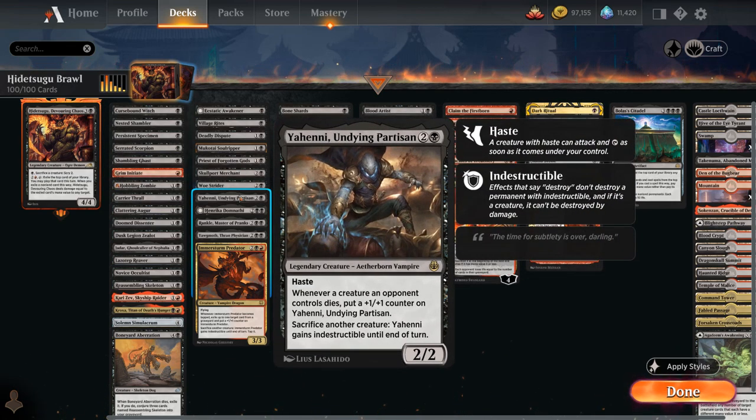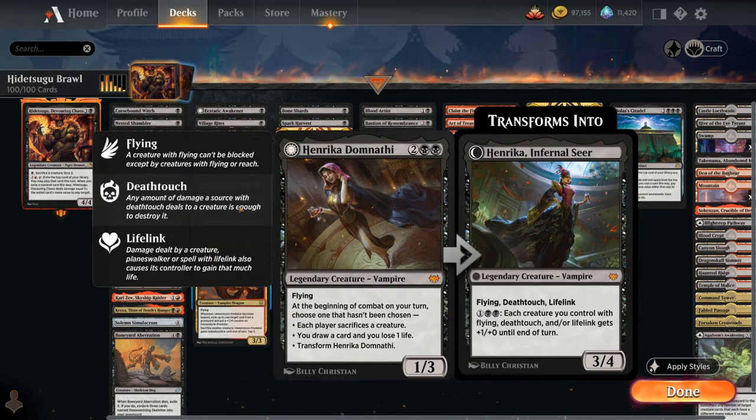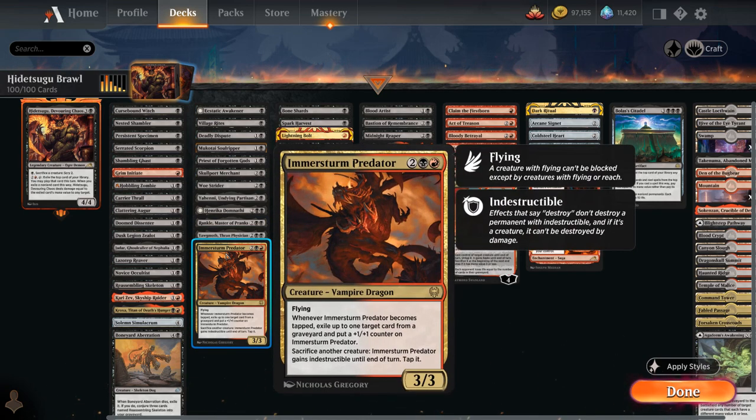Jahani can sacrifice creatures for free to make herself indestructible until end of turn, and potentially picks up +1 counters if opposing creatures die. Henrika has a few abilities, one involving making each player sacrifice a creature. Rankle can hit the opponent and make each player sacrifice a creature, with a few other useful abilities. Yawgmoth can sacrifice creatures for free to put a -1/-1 counter on a target creature and draw a card, potentially activated multiple times per turn. Finally, Immerstrum Predator is a 3/3 flyer that can sacrifice another creature to gain indestructible until end of turn. When it becomes tapped — by attacking or the ability — we exile up to one target card from a graveyard and pick up a +1/+1 counter.